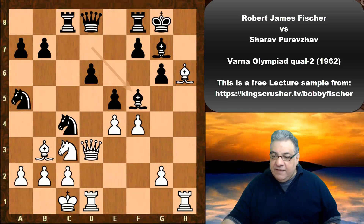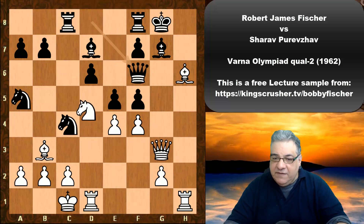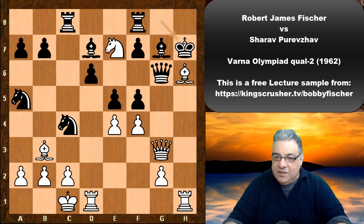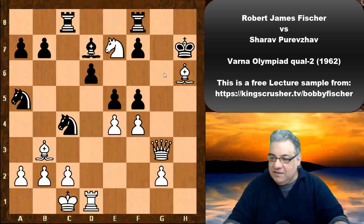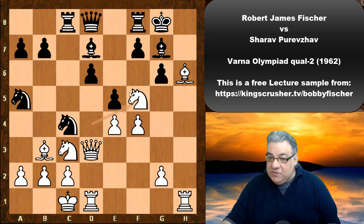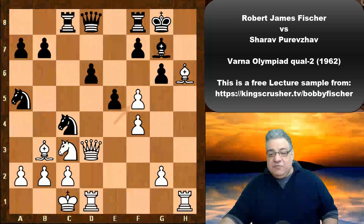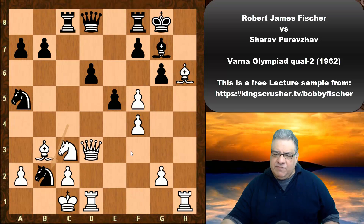Bishop takes f5 is played. If g takes, the point is Queen g3, and if Queen f6, this doesn't help because of Knight d5 — and if the Queen tries to stick around, there's Ne7 check. Instead of taking the Queen, the even stronger move is Bishop g5 check and then Rook takes h6 — it's all devastating. So g takes is a very bad idea. After Bishop takes f5, e takes f5, black is in no position to set off tactics.